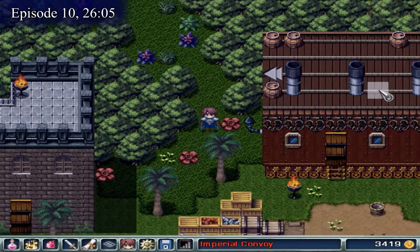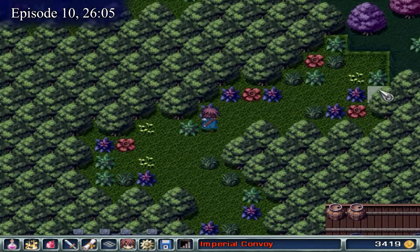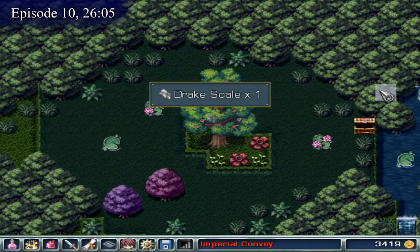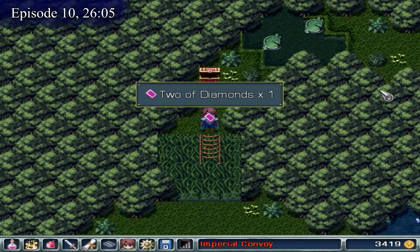This is a little more complex to really piece together because one tree is nearly indistinguishable from another. But in the Imperial Convoy, you'll find an area that you can barely squeeze through in the trees to the north. Make your way that direction, and in the northwest section of that area, you'll find the 2 of diamonds.